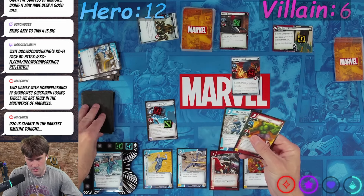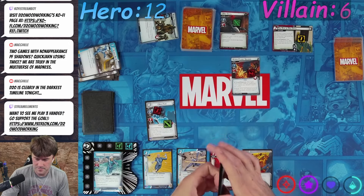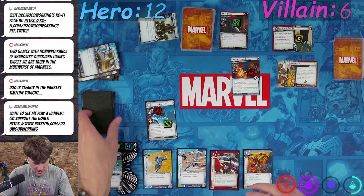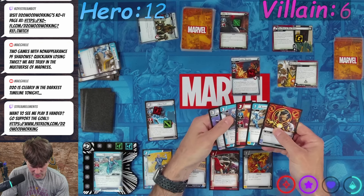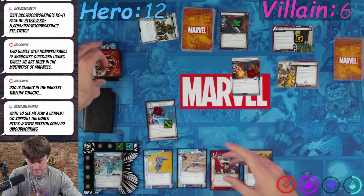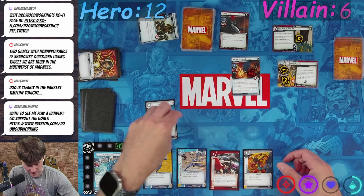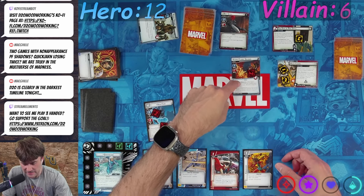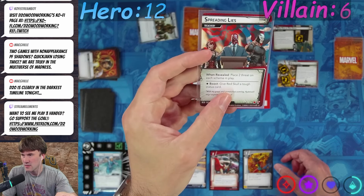So we have one, two, three, four, five. This goes up by one. Side scheme is Mass Chaos — discard top five cards: one, two, three, four, five. We got Mental Energy, so we lost three Friction Resistance. Three — Red Skull is stunned, so nothing happens. Hydra Flame Soldier is gonna attack. Nicholas is gonna take it — technically survives. He made an undefended attack against you... no, it was defended. Bad card is Spreading Lies: place two threat on each scheme in play.